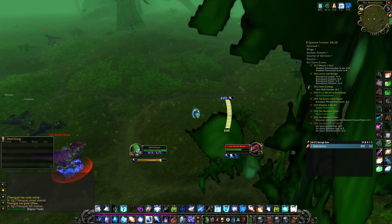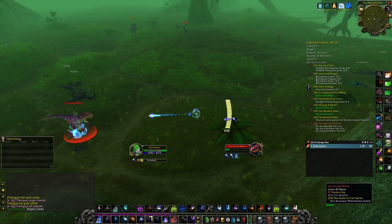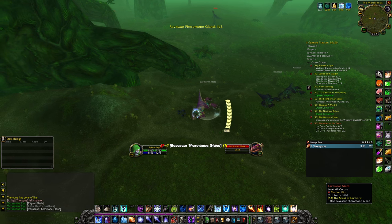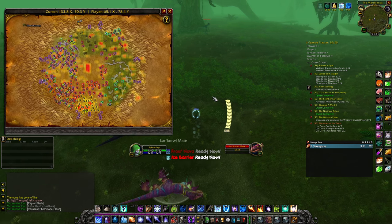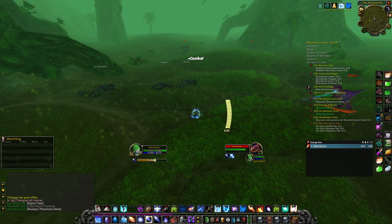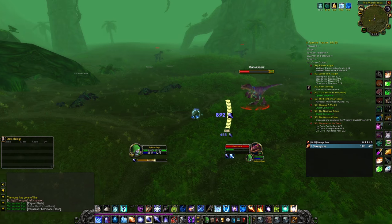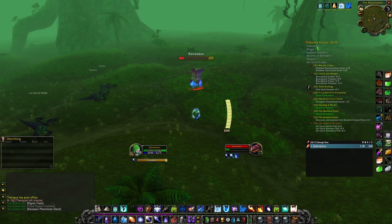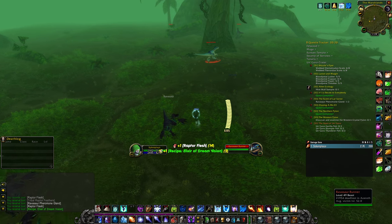This part of the quest requires us to find eggs on the ground. We go to the eggs and trigger female ravasors that attack us because they want to protect their offspring. We just need to kill two of them, but in order to do that we need to clear the area first — which is going very much according to plan.